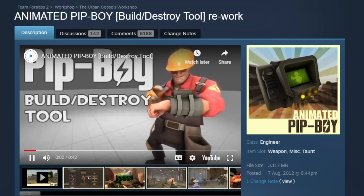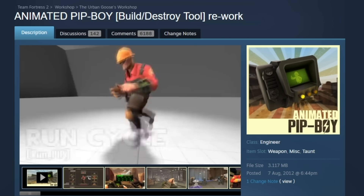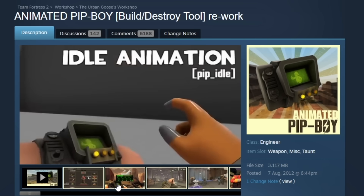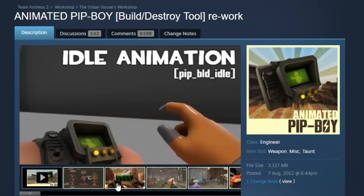The plan for today is going through a lot of these old artifacts. The Bipmoy build and destroy tool is also classified as a taunt here. But it's pretty much just a weapon — it has animations, but it's pretty much just a weapon.